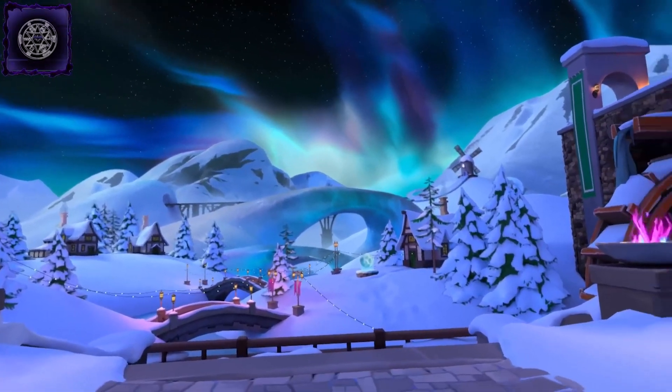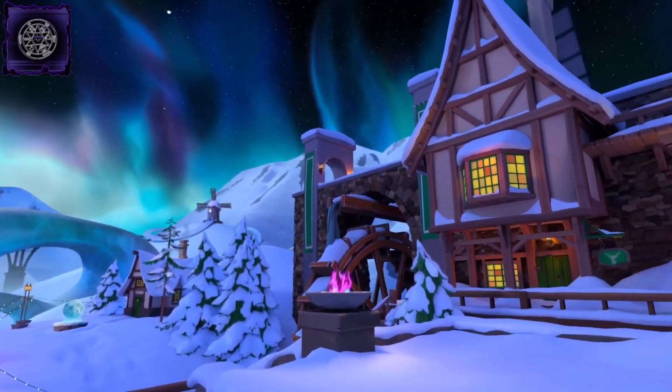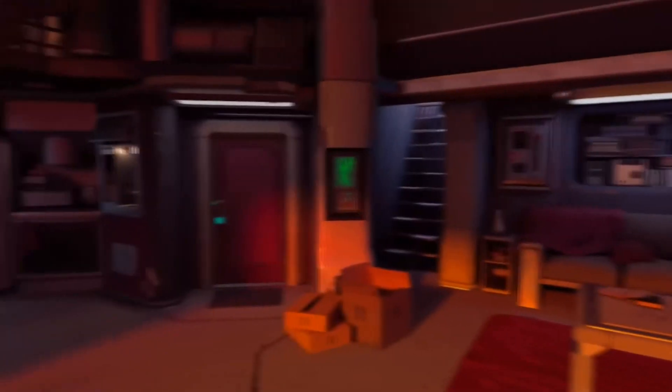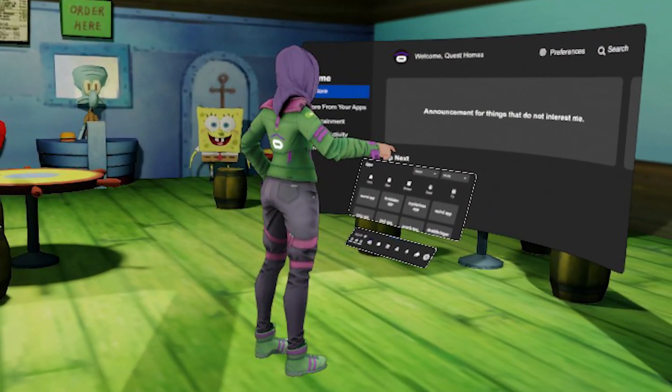There is a home where you stay and locate your games every day when you open up your Quest 2. That house may seem tedious over time, but there are ways to change that — from being on a typical adventure at home, to living in space, to being around SpongeBob and the rest of his companions.